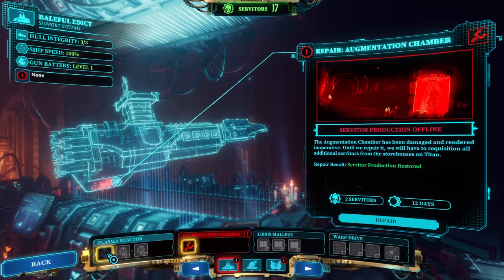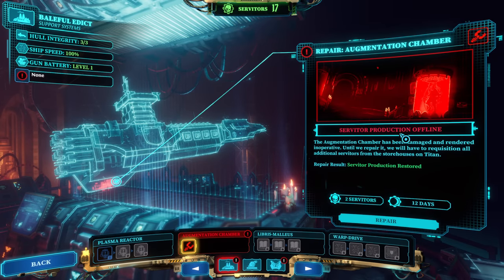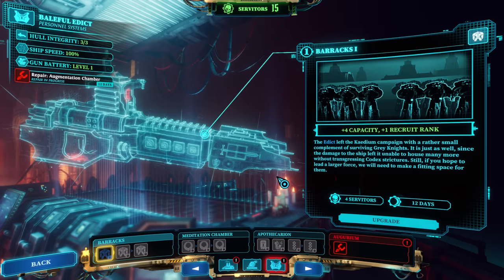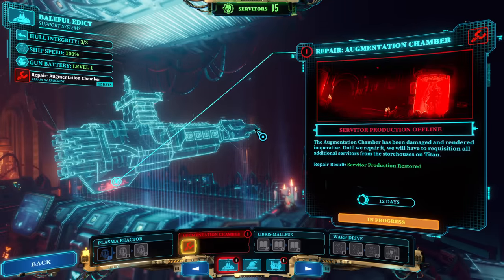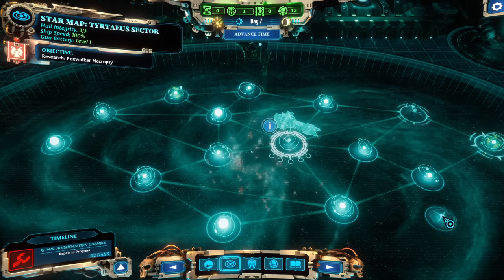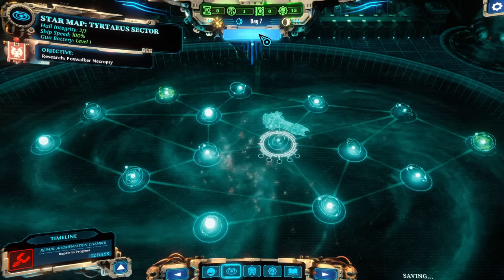There are a bunch of new enemies which we're very excited to bump into — I've bumped into a couple already and they're terrifying, they're actually really scary. So, we're going to get the servitor production online. We want to make sure we can keep getting a trickle of servitors in, just in case we don't bump into any missions that will grant us a lot. The augerium is also very useful to have for the prognosticars, but I think we need servitors first — then we're going to do plasma reactor. I want to speed up our ship before we start slowing down the spread.